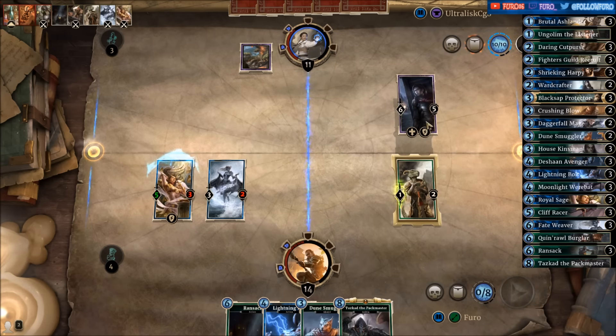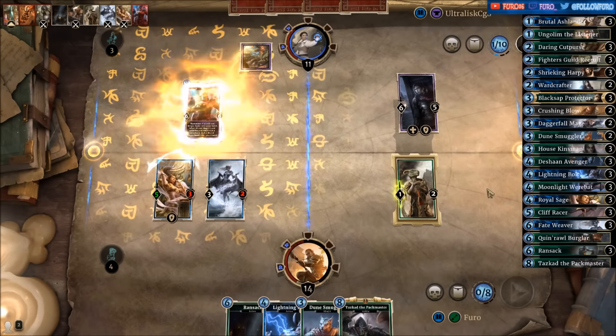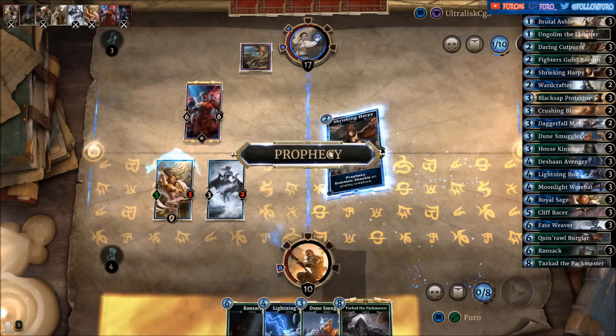We will get some life back from the Nightshadow, so that will push him back to 17. If he's clearing the Fighter's Guild Recruit — without a — oh, he's going down. Okay, there's a Shrieking Harpy.